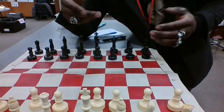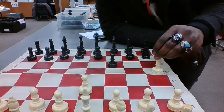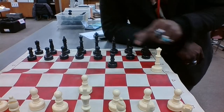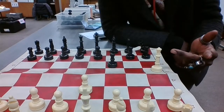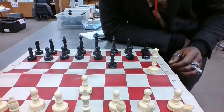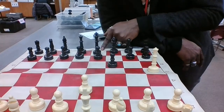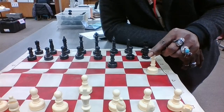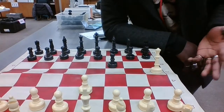To understand checkmate, you must first understand check. Check is when the King is being attacked. With any other piece you would just take it without warning, but when the King is being attacked, you call out check. When you are in check, there are three things you can do: attack, block, or move. For example, if I move my White Queen from D1 to H5, I am now attacking the Black King on E8 — the Queen is attacking the King diagonally. This is an example of check.